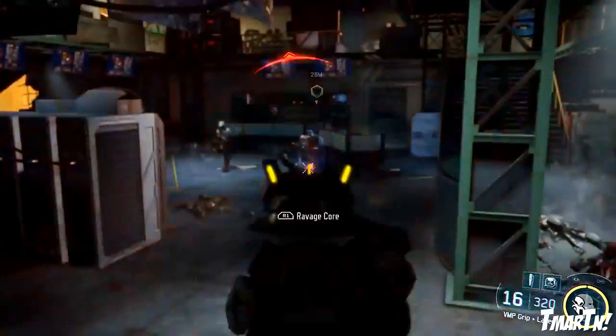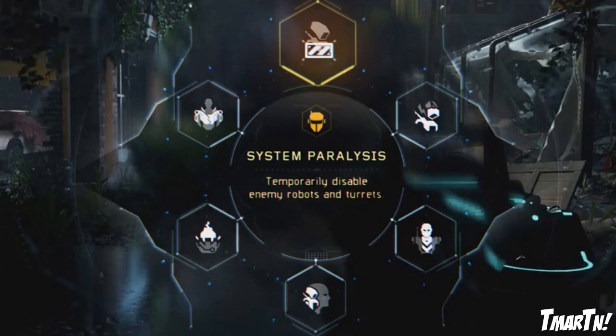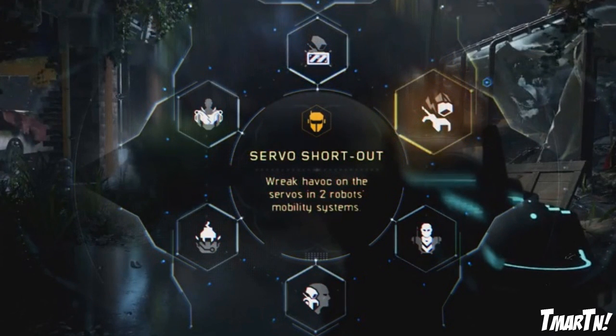Next up we have System Paralysis — temporarily disable enemy robots and turrets. There's no gameplay example, but it's pretty apparent: if you're trying to get past a certain checkpoint and there are turrets, you'll be able to shut them down temporarily, get past them, and take them out. That sounds pretty good.